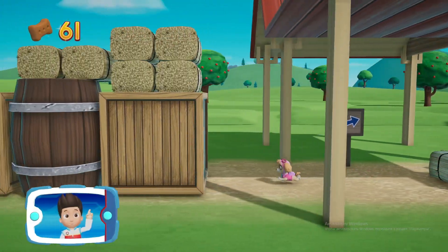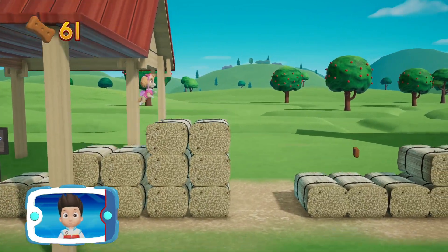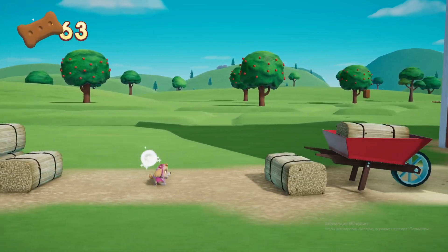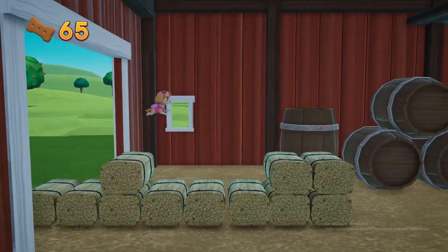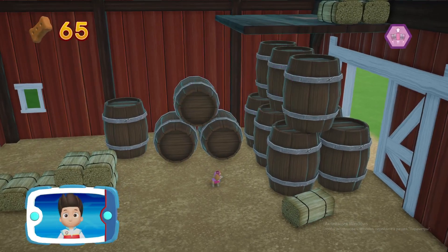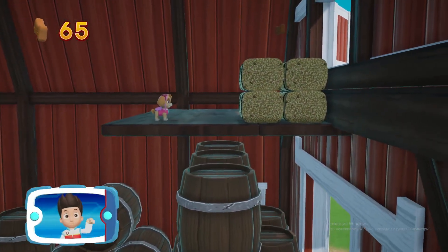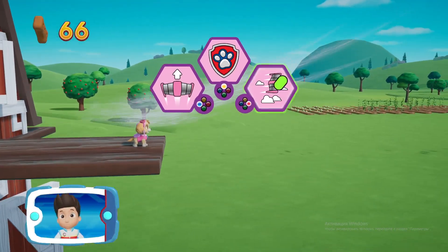Collect all the pup treats you find to earn pup treat awards when we get back to the lookout! Pick the pup ability that you need. Great job! Choose which pup helps Skye.